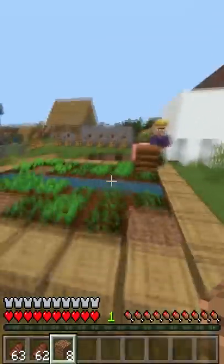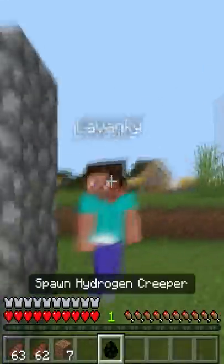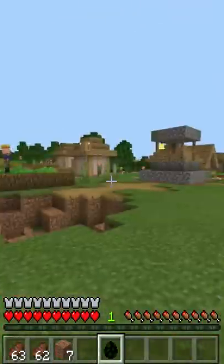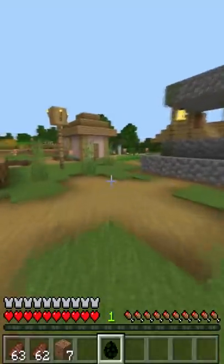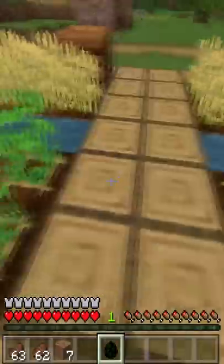Now we have the big finale — the hydrogen creeper — and I think we have to be careful with this. Let's spawn it in the middle of the village. Good idea. I will spawn it right here by the farms. This is their job, this is the way they live.